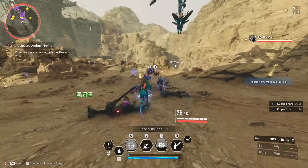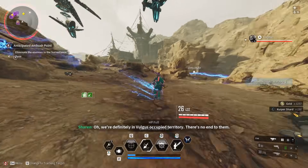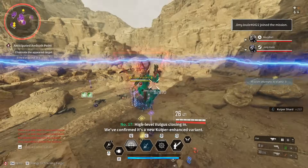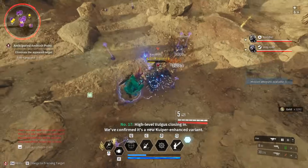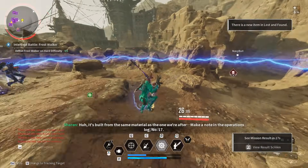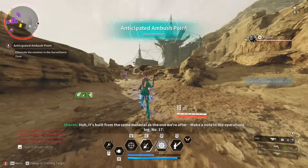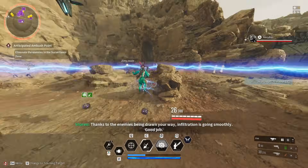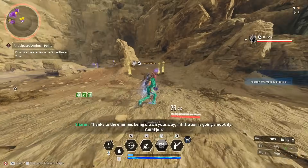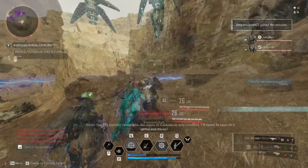The overall gold and Kuiper you're going to be getting is around the same as everything else — it's still an amazing shard farm and gold farm. Now, some of these missions are better with specific characters. For example, the Rockfall farm is an amazing one for Bunny, and obviously the original Valby farm is great for Valby. So depending on the character you're using, some of these farms are just as good as their competitors — it just depends what character you want to use and how you want to farm.